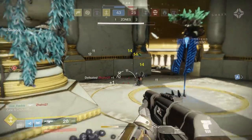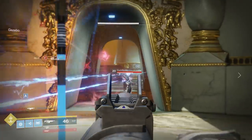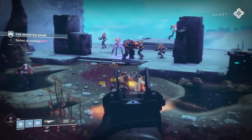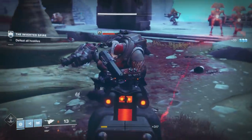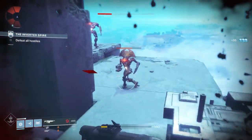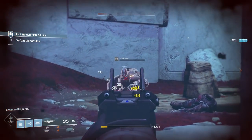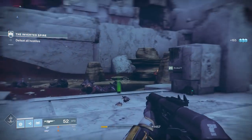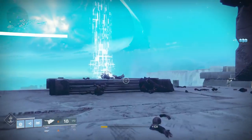Now what about PvE? Here it's pretty darn good. You are able to just melt multiple enemies with a single magazine. There are times where I get a quick double kill, go to reload, look down, and I've still got 20 or 25 rounds in the magazine. That's a really good feeling — you kill a couple of Hobgoblins and you still have enough ammo for a whole other engagement. You aren't reloading all the time. With the Guiding Star you can really extend your engagement lengths, whereas lower magazine higher-damage archetypes can trap you into constant reloading.